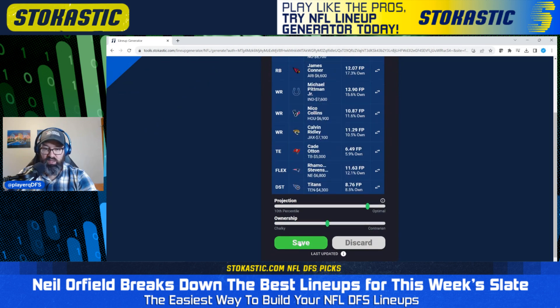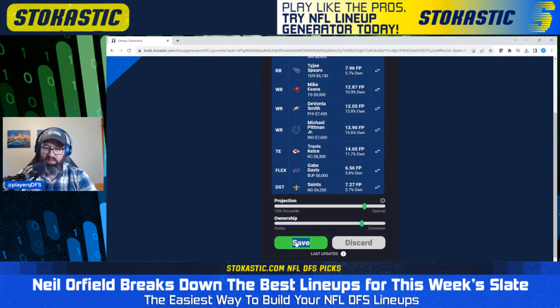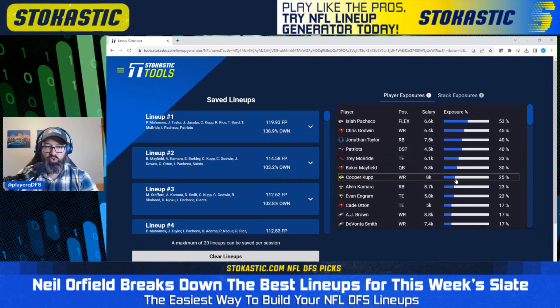Now going through to get to the end and see what our final player exposures look like after saving all the lineups. We've got 40 lineups here — the generator sometimes gives up to 40, which is nice. Isaiah Pacheco is in 53% of them, Chris Godwin at 45%, Jonathan Taylor and the Patriots defense each at 40%, Trey McBride at 33%, Baker Mayfield at 30%, and nobody else getting more than 25% — Cooper Cup at 25%. A big spread of different players across these 40 lineups. Pacheco's high exposure makes sense at just $6,600 on FanDuel with a great matchup against the Raiders and the Chiefs favored by quite a bit.